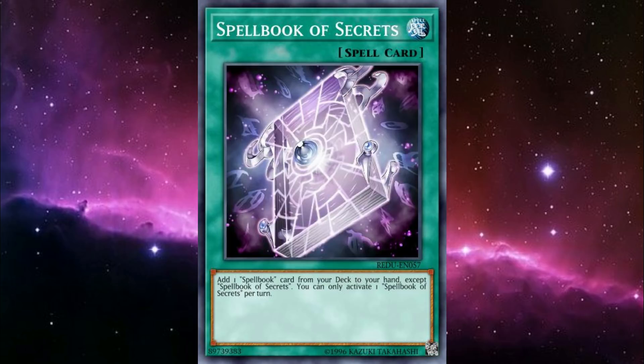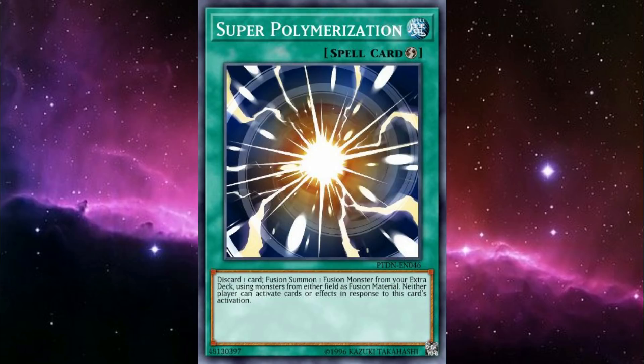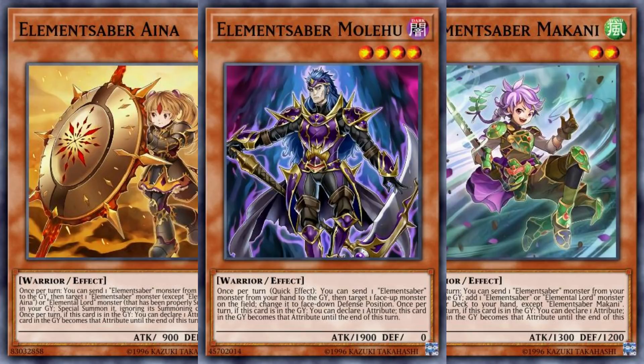Just like how you can send Alistair to the grave to get the attribute-agnostic Crowley onto the board, you can just as easily send them to the grave with Spellbook of Knowledge for a bit of card advantage. And since Invocation uses material in the grave, it'd be a waste not to. This means you can also run Spellbook Magician of Prophecy for a similar effect, helping you to draw into your effectively 10 copies of Invocation while setting up material for Kocetus, and they can be searched with Spellbook of Secrets. If you don't want to worry about bricking on an Alistair Blueboy hand, you can also run Wonder Wand for a similar effect. As with any fusion deck that has a broad range of what can be used as material, Super Polymerization can be pretty clutch.